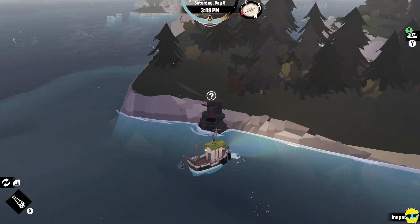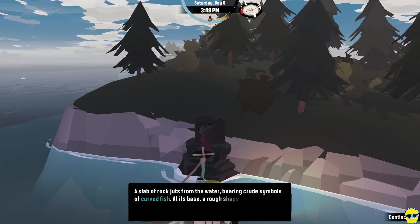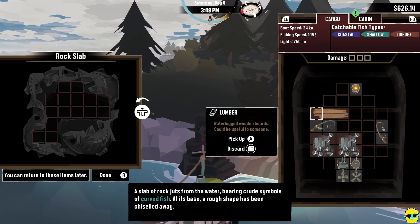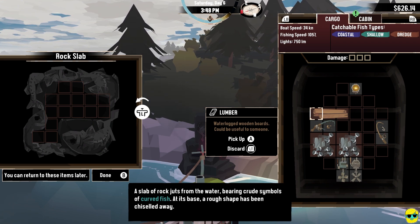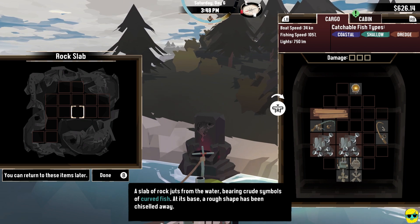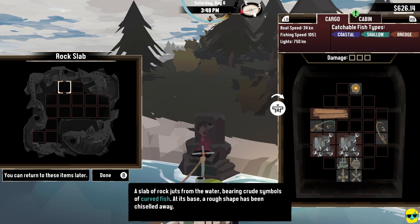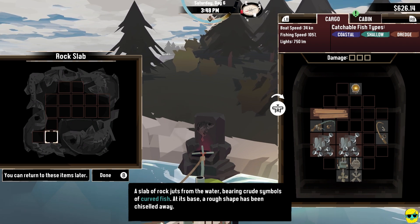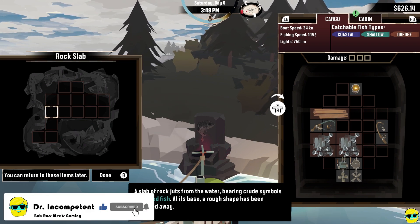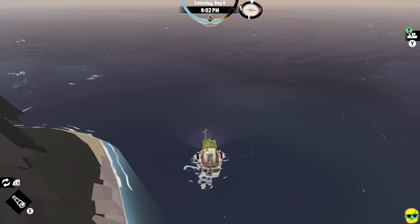Oh, what's this? There's a rock right here with a fish on it. It says a slab of rock juts out from the water bearing crude symbols of curved fish at its base — a rough shape has been chiseled away. You can find these throughout the game. There are fish that are curvy and you basically need to place them here — the pictures are on the outlines and you need to fit them into the shape. You can bring them back here and get a reward. It's optional but it gives you a reward if you do it.